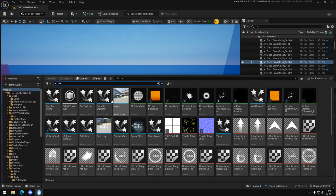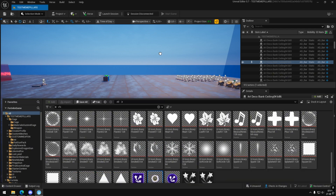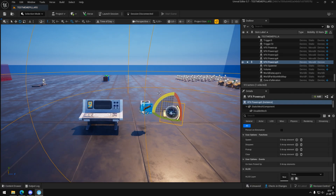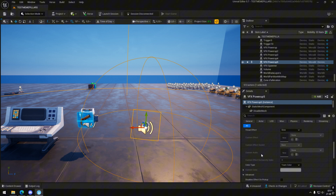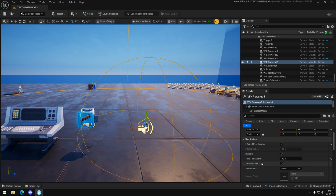Now add a VFX power-up. Copy the same parameters as me, and add the pirate gun's VFX that's in the description.